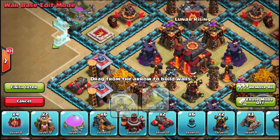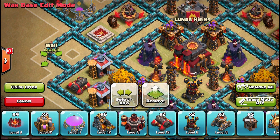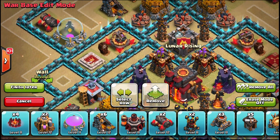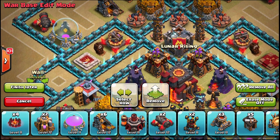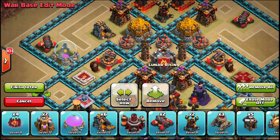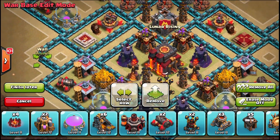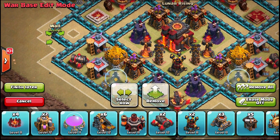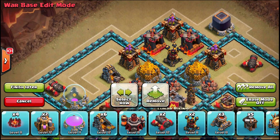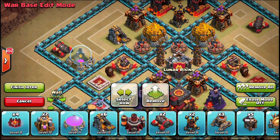I can't mirror that on the other side — I'm one wall short. I don't want to scrap this design but I really have used 250 walls, and most of them have gone into those moats. The moats are taking up almost a compartment's worth of walls each, but I don't want to get rid of them — they're really helping up top by ruining wall breaker approaches. If people come with jump spells, moats do nothing, but a lot of people don't carry jumps.